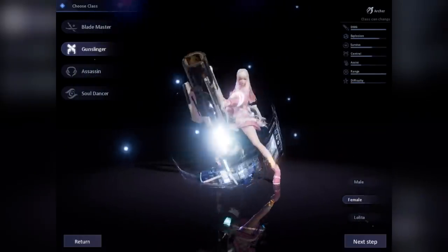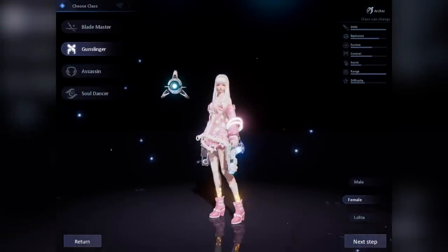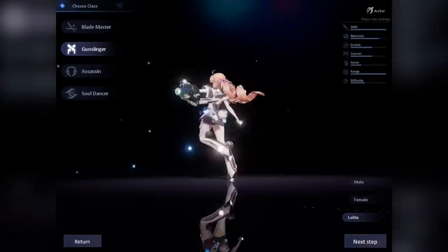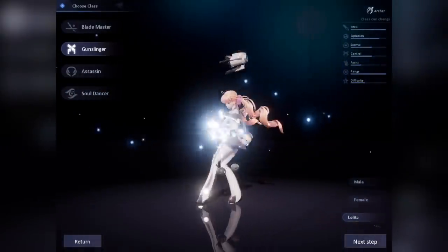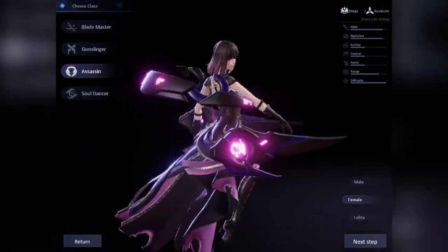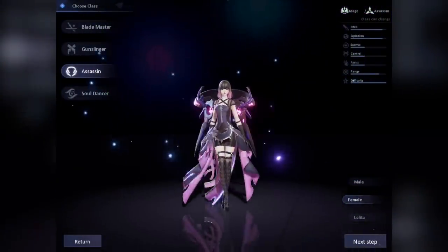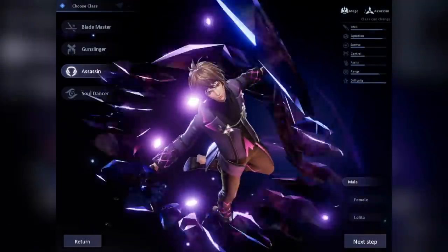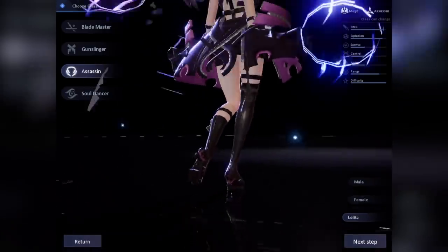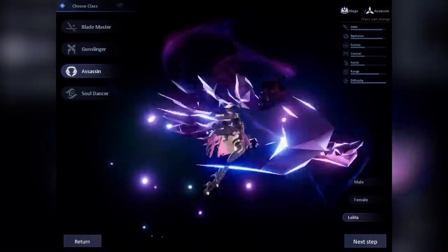Next, we have the Gunslinger which is a ranged DPS. If you want to focus on firepower, then this may be for you. They also have decent mobility, can set traps, and hide from enemies. Up next, we have the Assassin which is a DPS class with two sets of skills: melee and ranged skills. They both have single attack and AoE skills which are useful for clearing PvE instances. Notably for combat, they have a blink skill for mobility and an immunity skill for survivability.